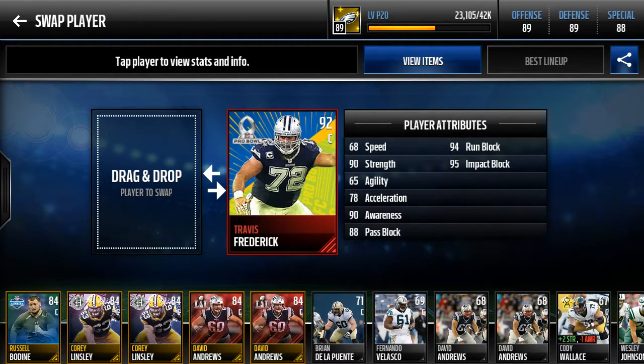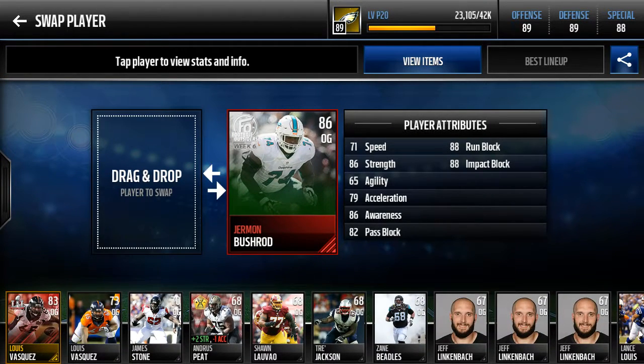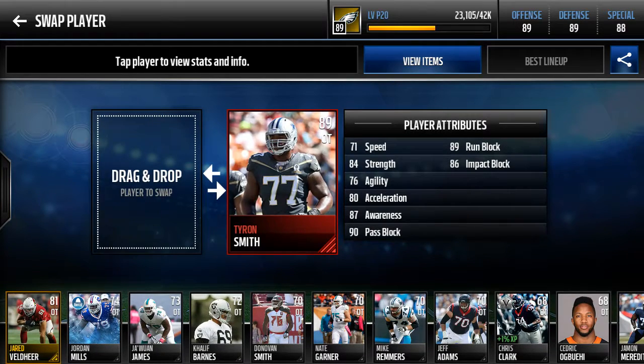Travis Frederick — look at that run block when I try to do my draw plays, just bulldozed. His pass blocking is not great, but luckily a lot of our plays he's the pull blocker, so he can use his run block more than his pass block, which is good. Tyron Smith — so much of my scheme depends on his 90 pass blocking, which is important because if I see the right side collapsing I'm going to try to bounce out and scramble.